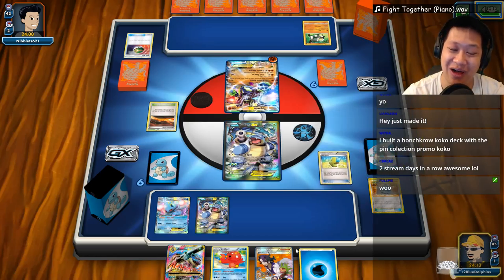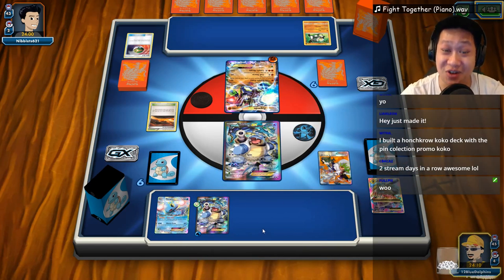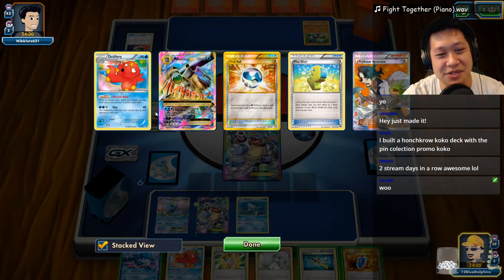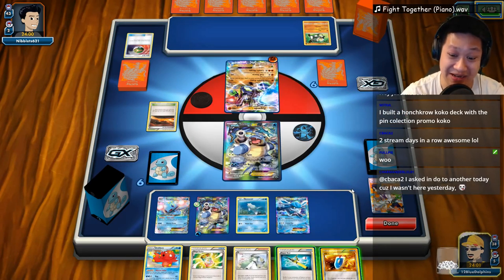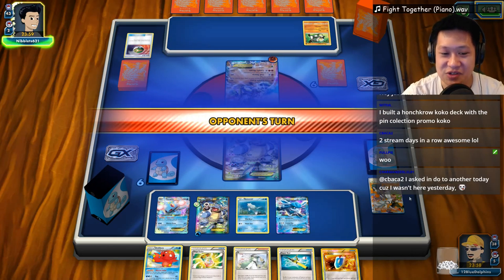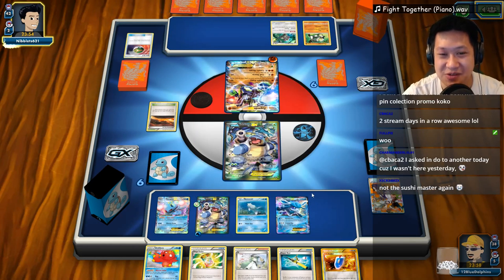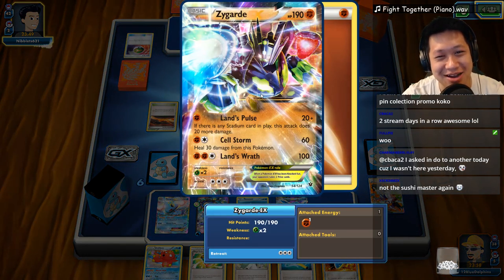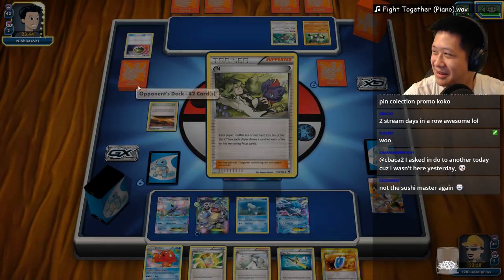Sorry Sushi Master, I'm gonna have to charge you up later because I need to attack. Both Sushi Masters are here and we can recycle. Now I fill up my bench. We do have both Sushi Master as well as Puzzle of Time. I have N right here - this is a nice start. We see all right - Orangaroo comes out. He's got monkey friends. You're a robot - you don't really fit at all.